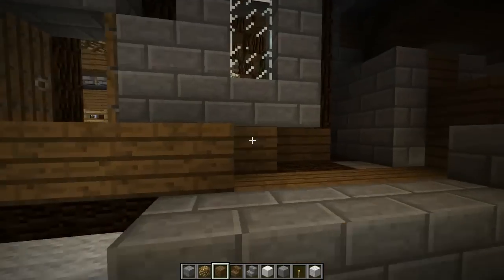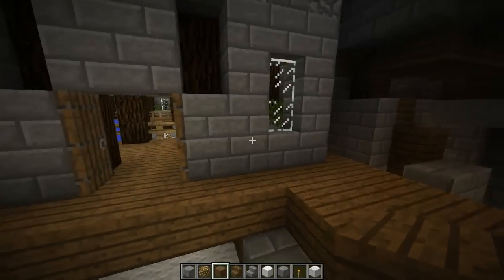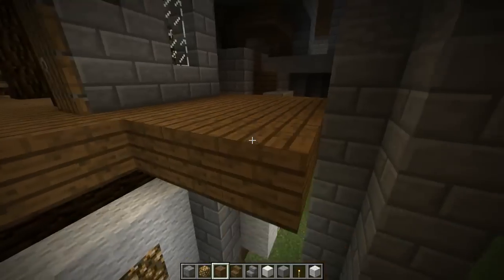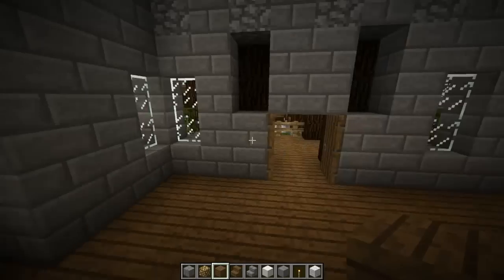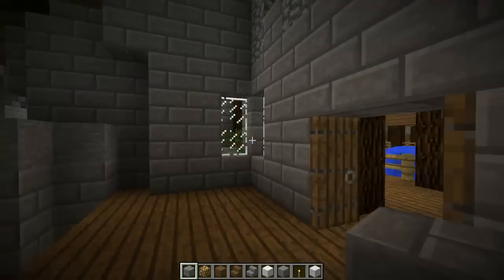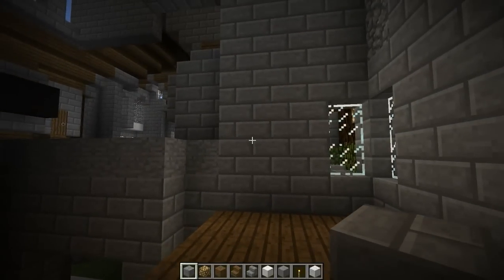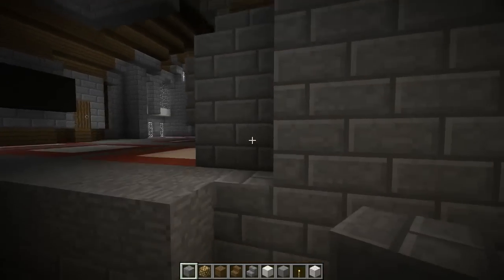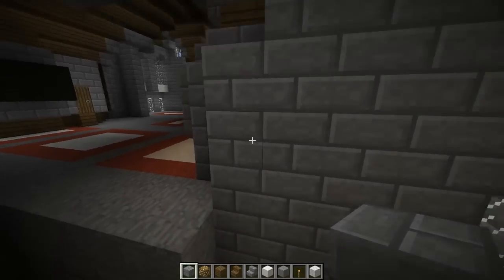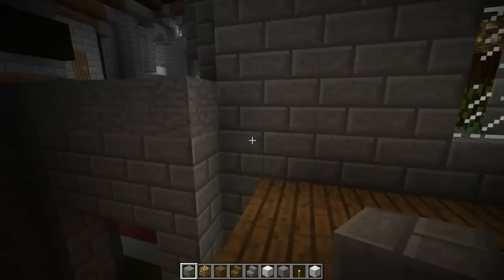We're going to start off by putting in a floor. Just take our spruce wood and build it out all along here — I think that's four rows from the wall, should be fine. After we do that, we're going to fill in these holes right there. Add in some stone bricks to that wall to fill in that space. We're going to take off that stone block and replace it with stone bricks. So now we have a wall right here that is five blocks long.